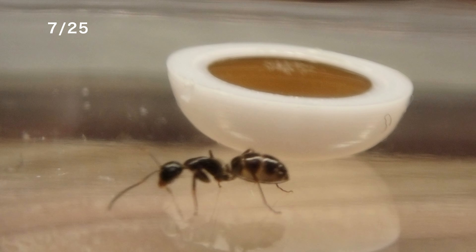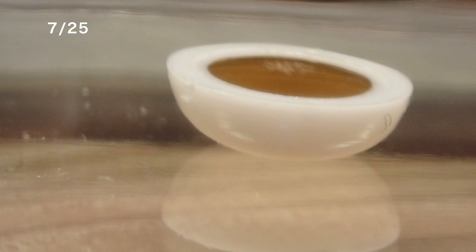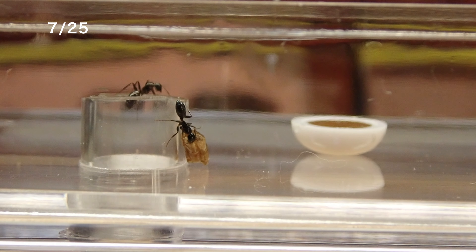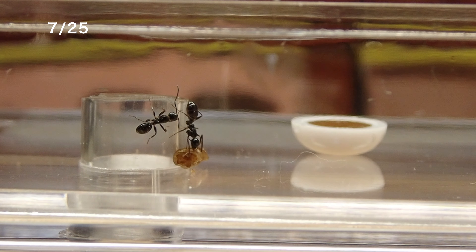飼育巣の上部に繋いだチューブに餌場を接続しました。餌場に置いた蜜餌のところに早速ワーカーたちがやってきました。餌場は飼育巣の中に対して巣の外の世界にあたります。まだ生まれたばかりの小さなワーカーですが、もうすでに巣の外に出て餌を集めるなどの活動をしているんですね。こちらでは肉餌として与えたミルワームの切片を巣の中に運び入れようとしています。蜜餌・肉餌両方に反応を示してくれていると観察のしがいがありますし、コロニーの健康状態も良さそうで安心します。